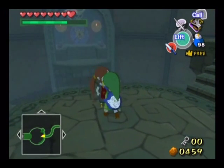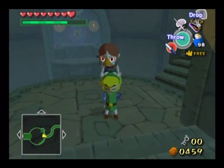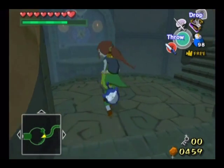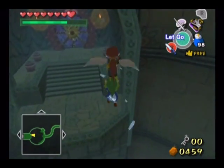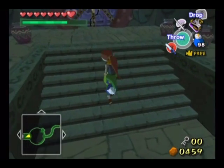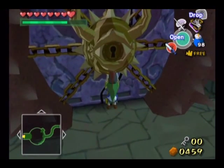Hello everyone, and welcome back to Legend of Zelda Wind Waker. Our heroes Link and Medli have been working together throughout this entire dungeon. Now that we are at the boss battle, our heroes are going to face their toughest challenge yet. But working together, they can easily defeat Jalhalla.